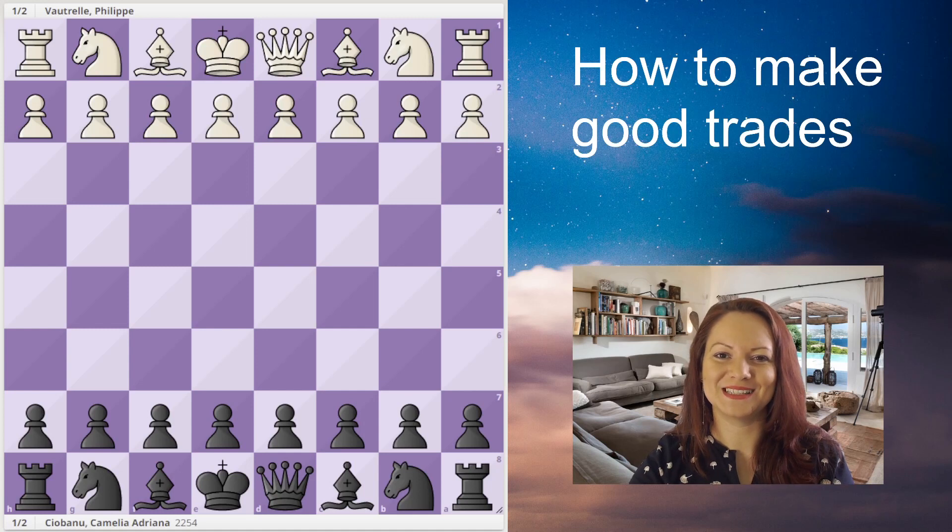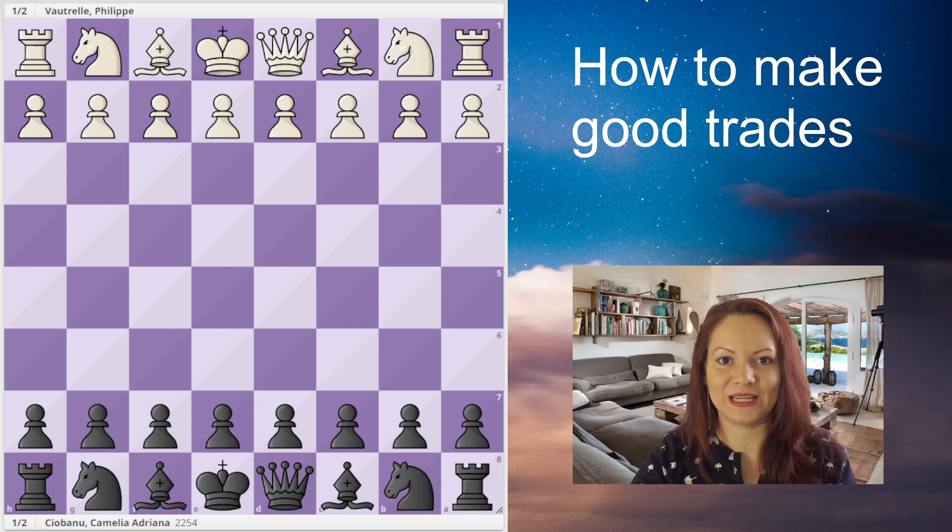Hello, my dear chess friends, and welcome to my channel. This is International Master Camilla Chauvano, and today's lesson is about how to make good trades. I'm going to show you a game that I played in 2004 at the Avignon Open in France, where I had the black pieces against Philippe Votrell. We had a nice draw in the end, but I think this game is very instructive.